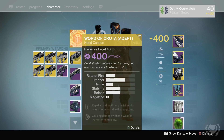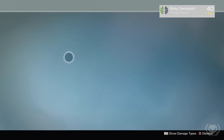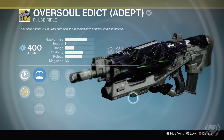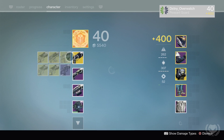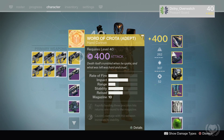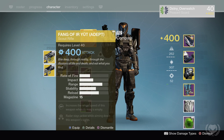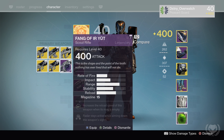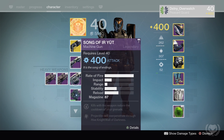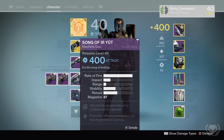All in all, I actually managed to get all the exotic raid primaries from the Crota challenge modes: the Word of Crota hand cannon which does void damage, the Oversoul Edict pulse rifle which does arc damage, the Abyss Defiant auto rifle which does solar damage, and the Fang of Euryut scout rifle which does arc damage. I also got the regular version but won't need that since I have the elemental version. I also got the Swordbreaker shotgun and two Hunger of Crota rocket launchers which drop from the bridge section.